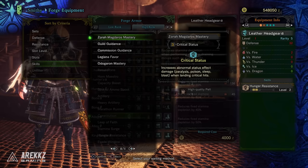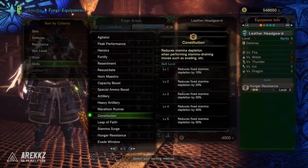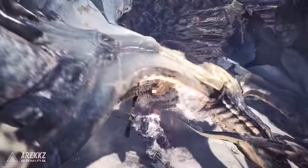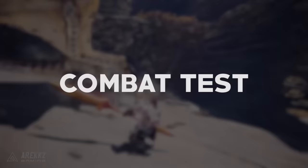The Zorah Magdaros set bonus Status Crit is another option if you plan to use status builds. If you dart around in the air a lot, Constitution can help on the stamina front, though remember you want to stay grounded for heavy damage dealing. Since the Insect Glaive attacks fast, sharpness skills are valuable: Protective Polish to prevent sharpness loss after sharpening, the Zorah Jiva set bonus Razor Sharp to reduce sharpness loss rate, and Handicraft if you want to push your glaive into white sharpness.